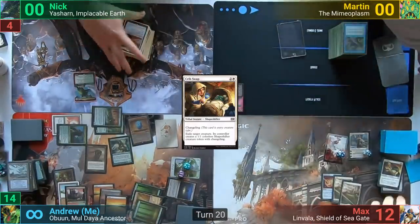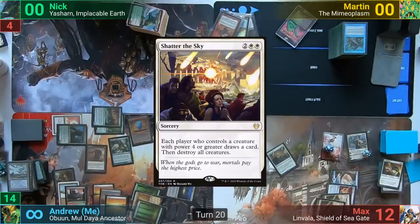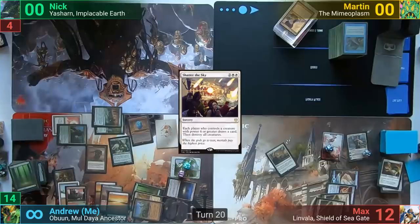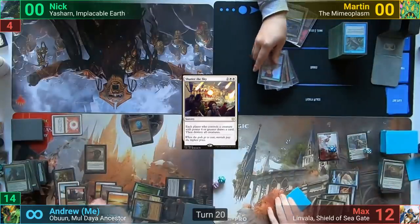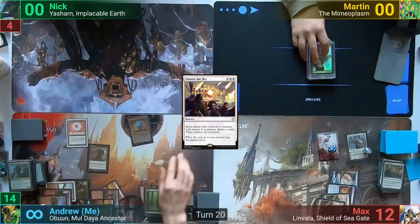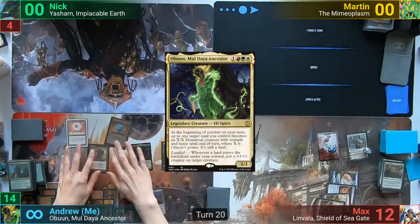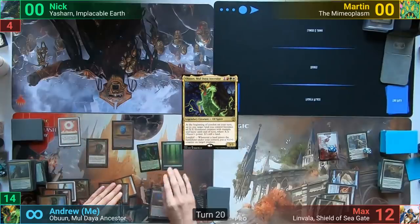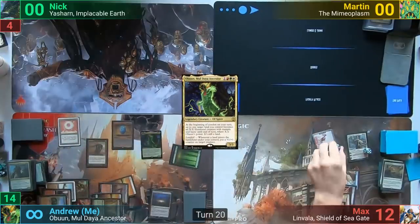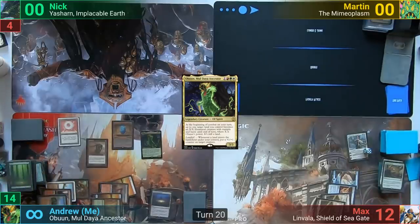Max returns the Mask to his hand, plays an Island, and casts Shadow of the Sky. I draw a card but the board is wiped. Max upticks Elspeth to make three Soldier Tokens and passes to me. I untap, recast Obun, move to combat, animate a Forest and swing it at Max. Max blocks with all the Soldier Tokens, trades the Forest for his creatures, and I pass to Max.